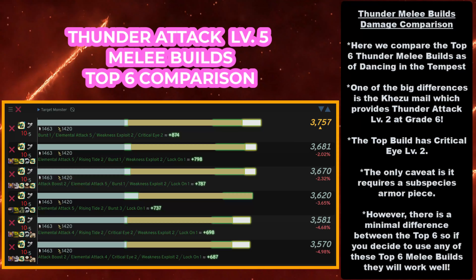Here we compare the top 6 Thunder melee builds as of Dancing in the Tempest. One of the big differences is the Kezu Mail, which provides Thunder Attack Level 2 at Grade 6 — a brand new piece of equipment allowing you more flexibility with your Thunder builds. The top build has Critical Eye Level 2, and the only caveat is that it requires a subspecies armor piece. You need the Pink Rathian Mail at Grade 6, but it's been out for a while. So if you have the materials to build it, it is the strongest build. However, there is a minimal difference between the top 6, so if you decide to use any of them, they will work really well.